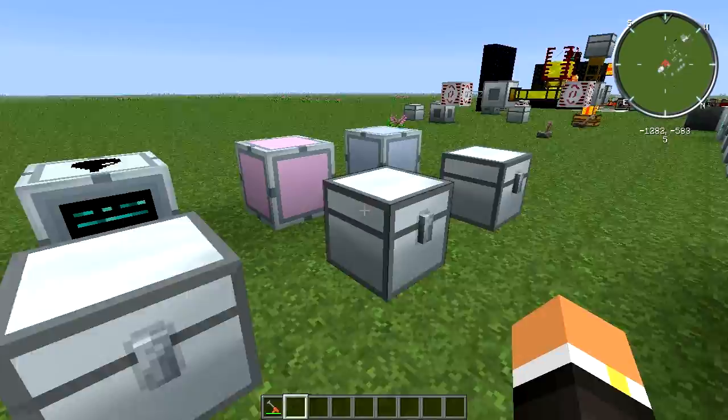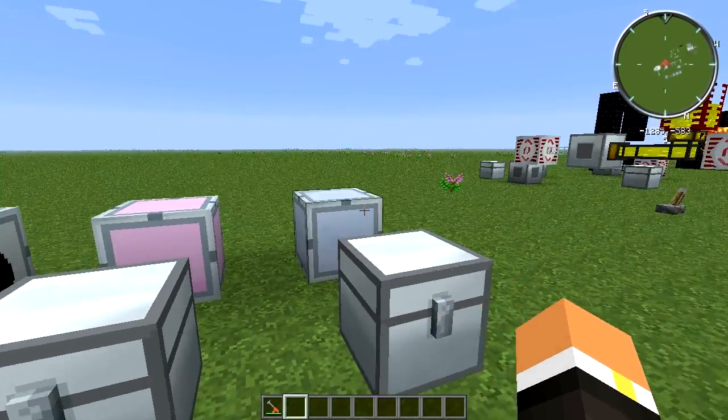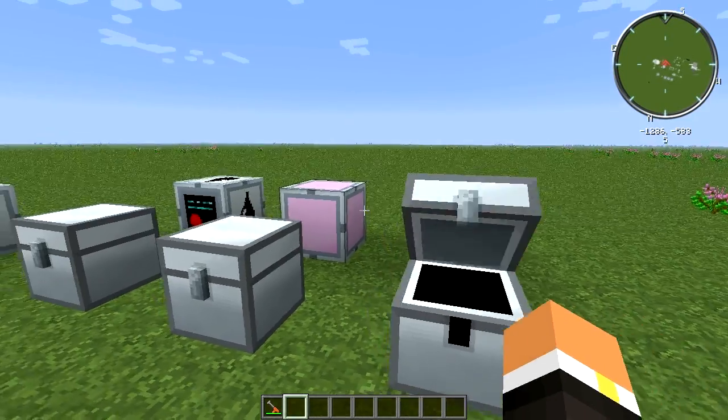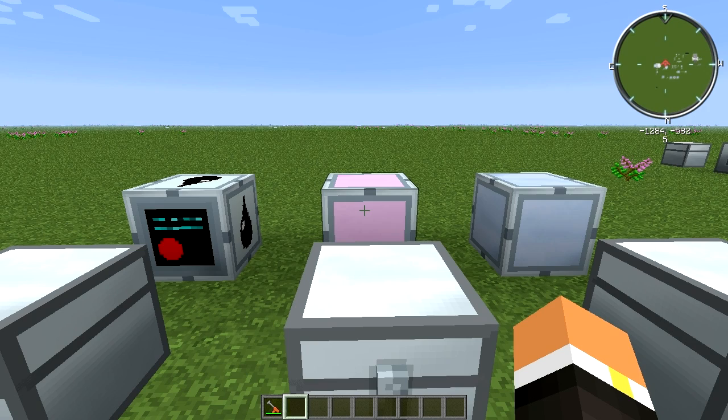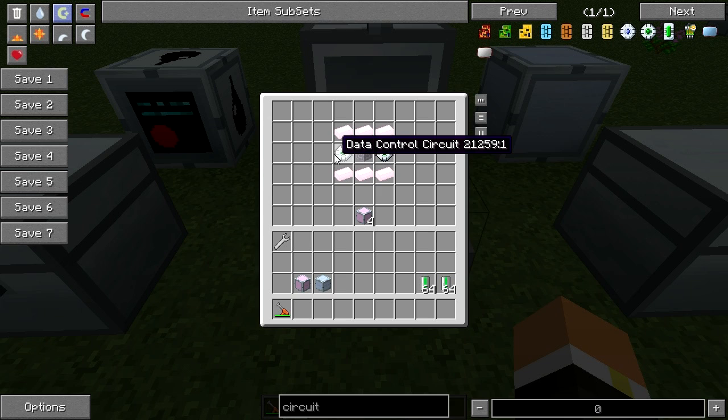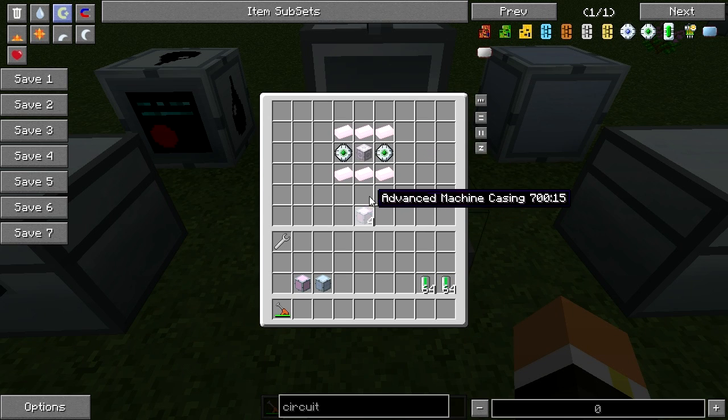The distillation tower is comprised of standard machine casings and advanced machine casings. The standard machine casing takes six refined iron, two electronic circuits, and a machine block, making four casings per recipe. The advanced machine casing takes six chrome, two data control circuits, and a highly advanced machine block, also making four casings per recipe.